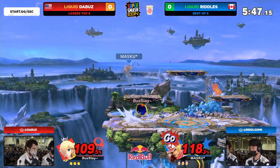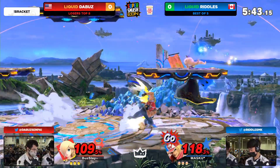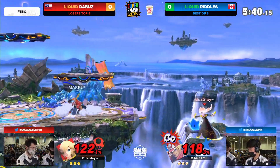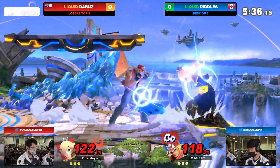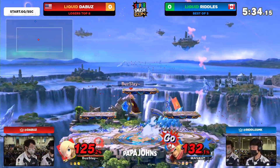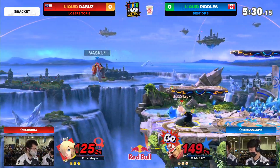He gets the dash attack, scoops up Riddles. The gold meter is ready, and there's that little trick we've seen from the Buzz before to actually initiate the desync so that way he can catch him with an up air. And another desync here using the neutral key — just using the Luma like that.